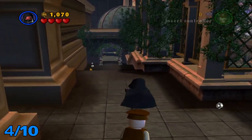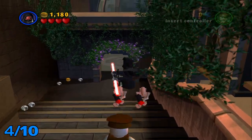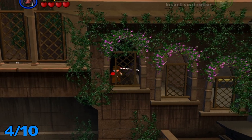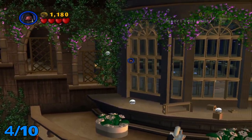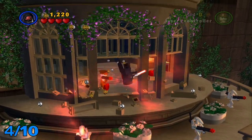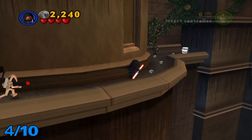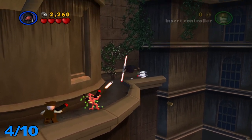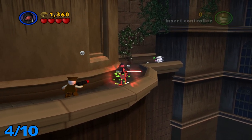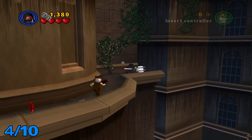From here, head down the stairs and take care of these droids that run out at you. Then jump down, hop down here to this little ledge, and as you can see it's right here in the corner. I turned around to take care of this guy — he's going down now. Grab this minikit.